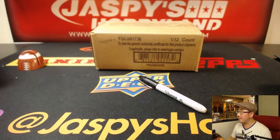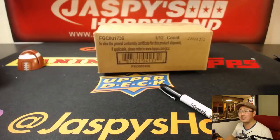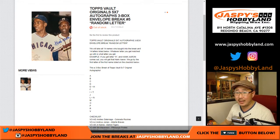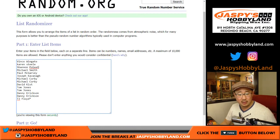Good evening, everyone. Joe, for Jaspi's Hobbyland, doing a 10-buck break of this. Doesn't say what it is, but it's Vault Originals — Vault Originals, 5x7. It's a 3-box random letter break number 5 from 10buckbreaks.com. Big thanks to these folks for getting into the action.